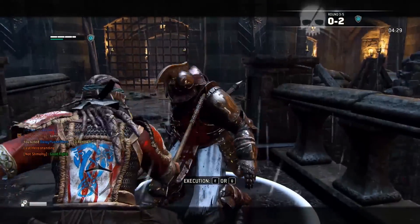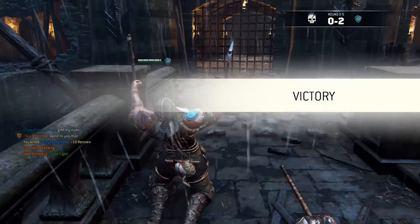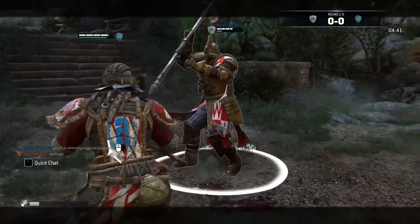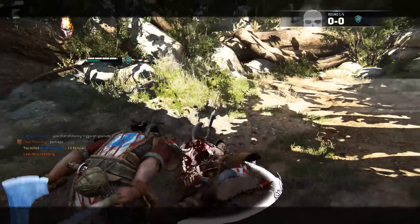After landing a guard break, I typically go for a side heavy as your opponent can't block it, and then I follow it with a light depending on my opponent's skill. Obviously you can go into the infinite combo from here and just start wrecking fools. If you notice that the person you're fighting is out of stamina, press guard break again to knock them on their ass, and do a side heavy then overhead heavy, which is the most damaging attack you have.